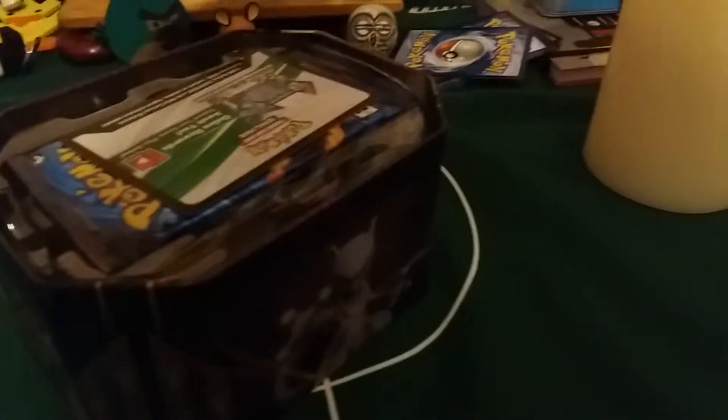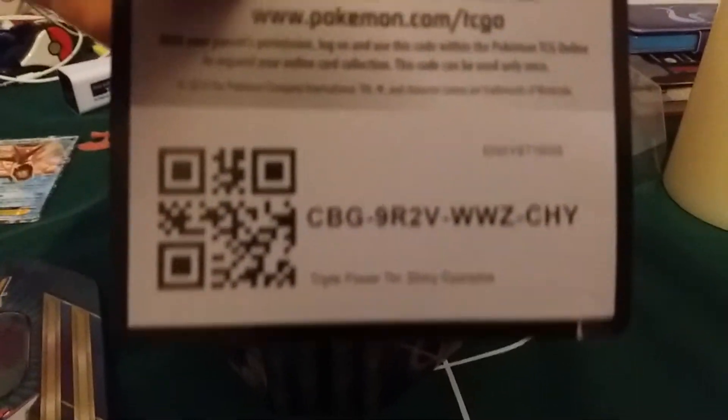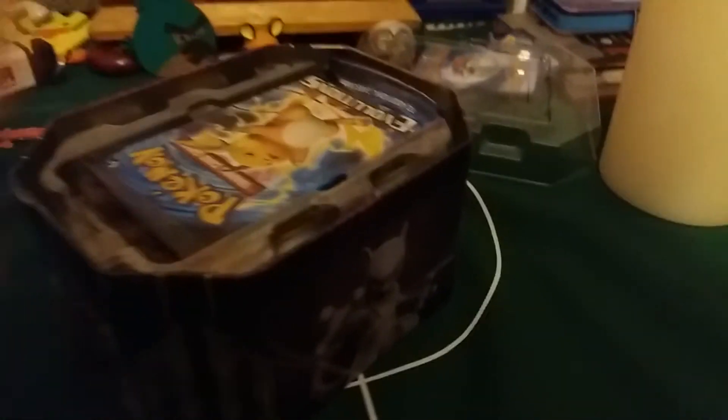We get booster packs in the back. There's the Gyarados - let's lift this up. The Gyarados EX stormy seas splash card is going over there into the collection. Now for the packs - there's a code and a Charizard evolution.